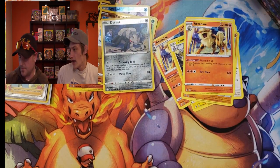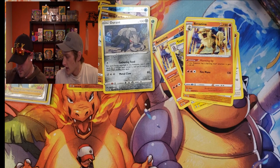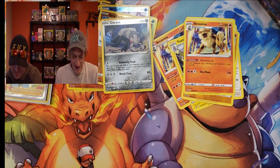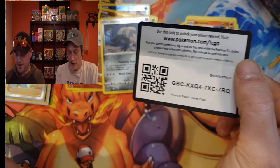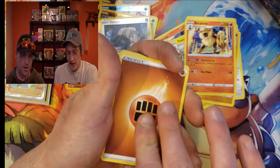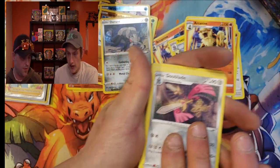For some reason I just don't have luck pulling any dog of any kind — it's always you. I've already pulled two Ninetales and he's looking for one of those. I'm looking for anything. We've got the Full Art Ninetales coming though — he's going to pull that.